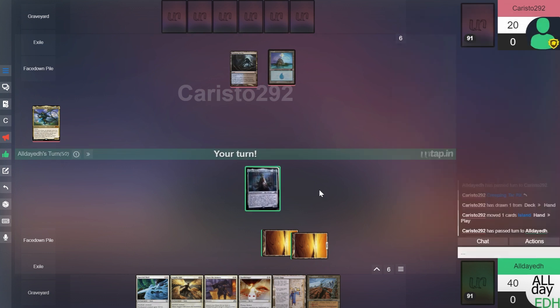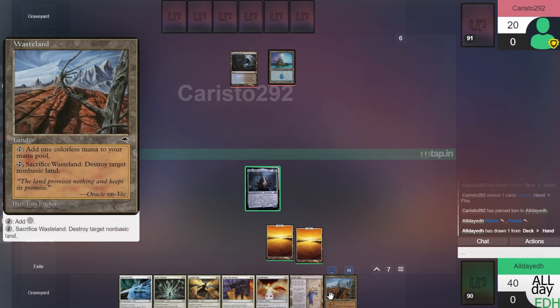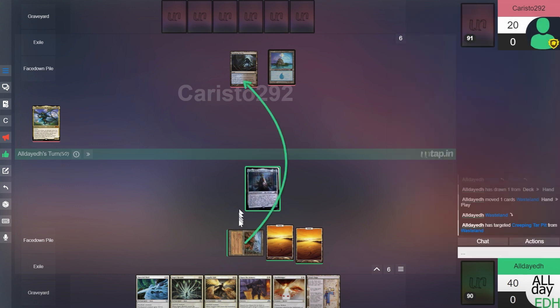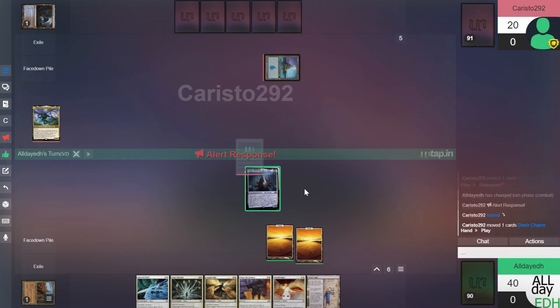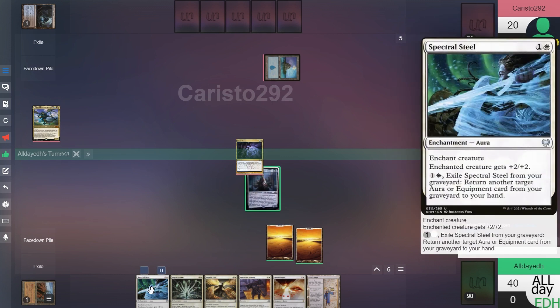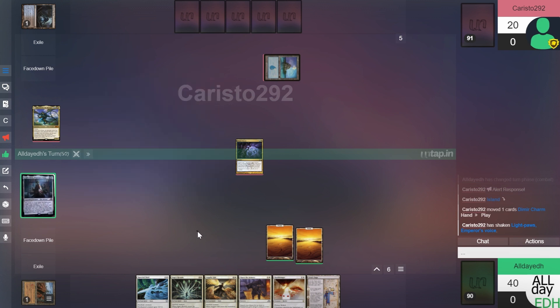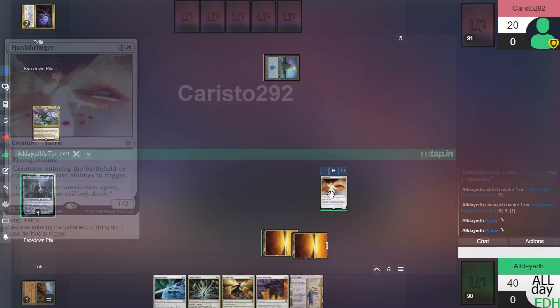Untap, draw — looks like he's got a counter in his hand. So we'll play this Wasteland and target his Creeping Tar Pit. He floats black and moves to combat to use the land as a creature — destroying Light Paws. He'll go back to the Command Zone, adding a command counter. We'll play Hushbringer and pass.